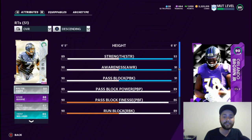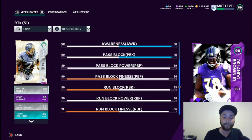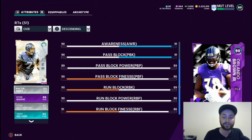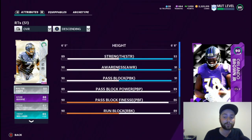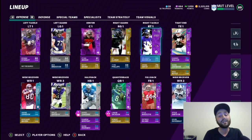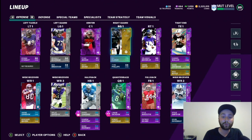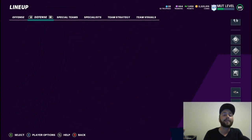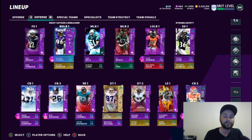Orlando Brown Jr. — he's slow as dirt, speed is like 50, but his strength is pretty good and all of his blocking stats are solid, so he actually comes in handy. The theme team needed better offensive line. DJ Fluker is still here but could use an upgrade. Jensen and Yanda had to retire or we would have gotten them.